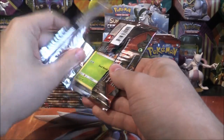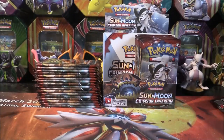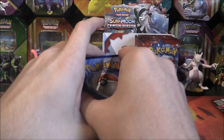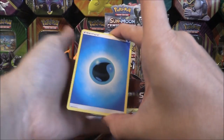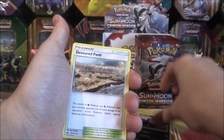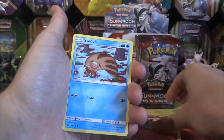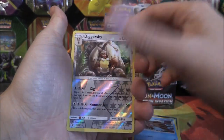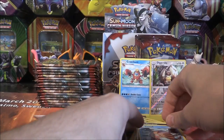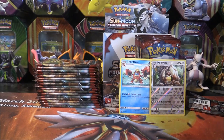First pack is a Guzzlord. We have a Water Energy, Gastrodon, Zoroark, Devoured Field, Skiddo, Pikachu, Houndour, Jigglypuff, Swinub, a Reverse Diggersby, and a Crawdaunt. Not bad on the first pack — nothing super-duper blow-your-head-off, but it's not bad. We're going to get a huge stack of bulk here, I can tell.